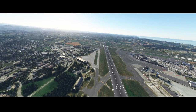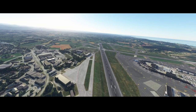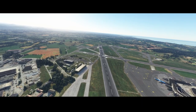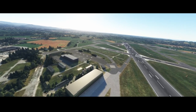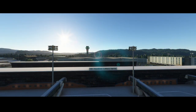It looks nice again. This is a community build — not the default airport from Flight Simulator — so you can find the download link in the description of this video. This ends the review of airport number four. Let's go to airport number three.